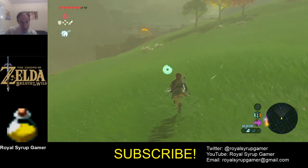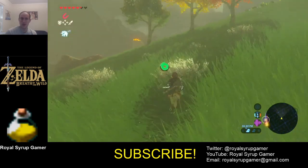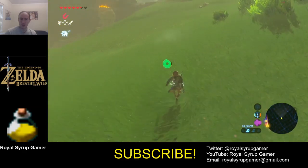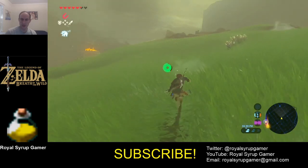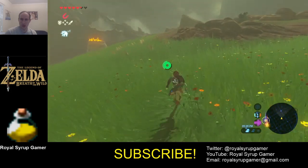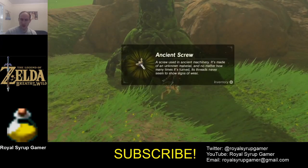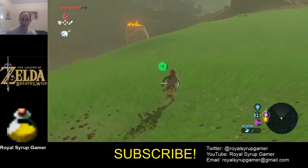I'm headed out to that shrine — I'm not sure if that's a blessing shrine or not. It might be considered a hidden shrine, even though it's not hidden from anything. You just have to have enough stamina to fly out there and climb it, so maybe that's why they consider it a hidden shrine. I'm two spirit orbs away from getting another heart container.